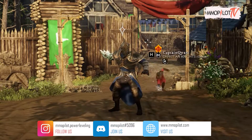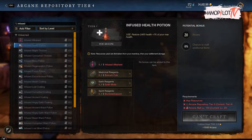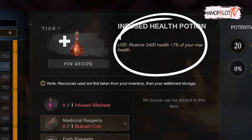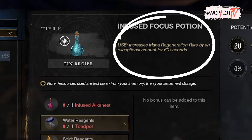Let's talk about the potions first. The first potion you must carry is the Infused Health Potion — this potion restores 2400 of your health, and also restores 7% of your max health. The second potion you must carry is the Infused Focus Potion — this potion increases your mana regeneration rate by an incredible amount for 60 seconds.